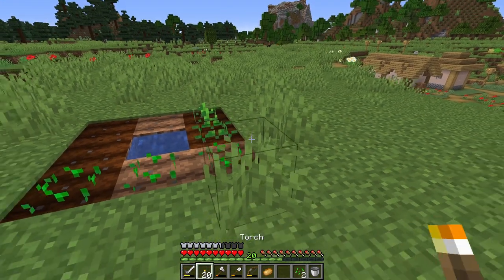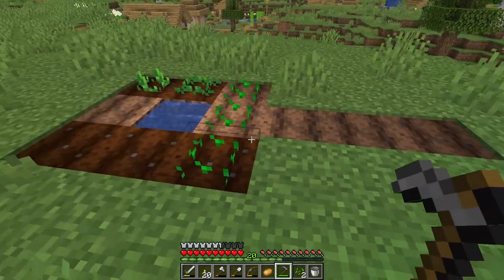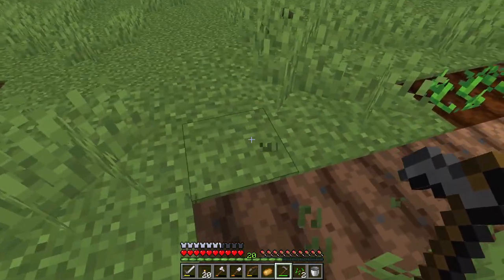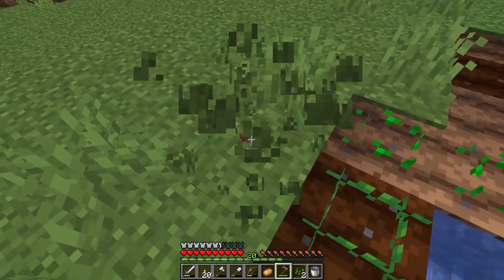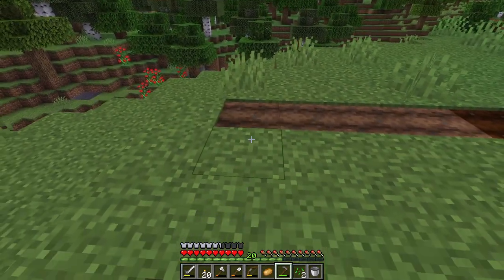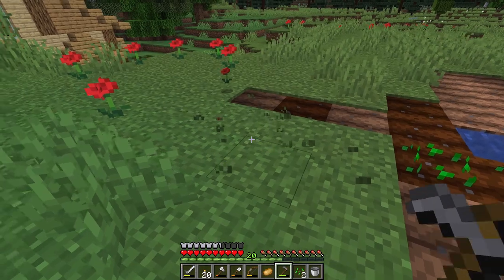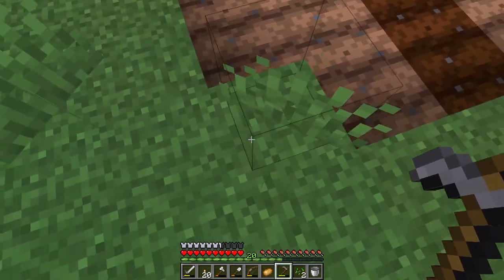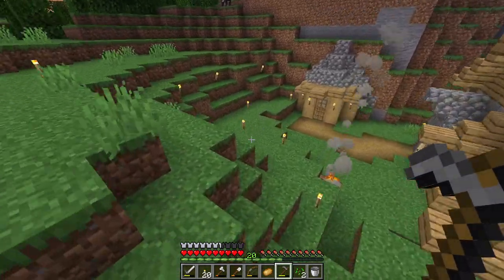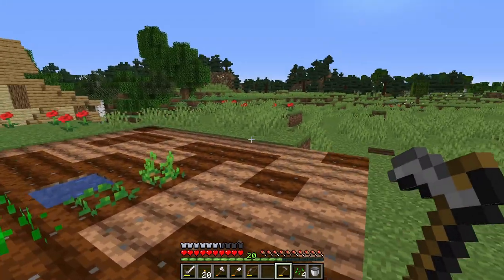The radius for farmland with one water source is actually a nine by nine area - four out this way, four out this way, four out this way, then we can square that off with a hoe. We should have enough durability but we can easily make another one if not. We need to be careful with the sun coming down as well because it's not safe out here, so we probably need to sleep.